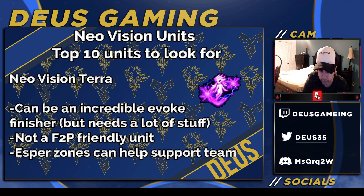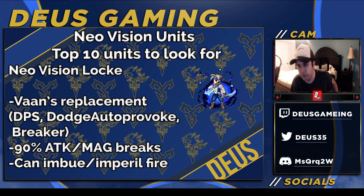Next is essentially the new stage breaker — he's Von's replacement. Breakers nowadays need role compression; you can't just bring a pure breaker like CG Lid anymore. He has better role compression than Von because he is a DPS, a dodge auto-provoker, and a breaker. He can also imbue and imperil — Von could imperil but not imbue — and he has 90% attack and magic breaks.